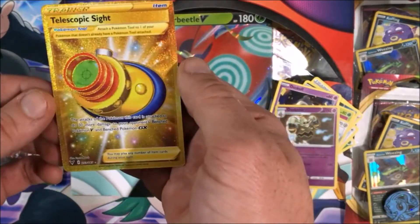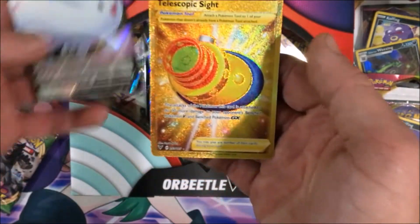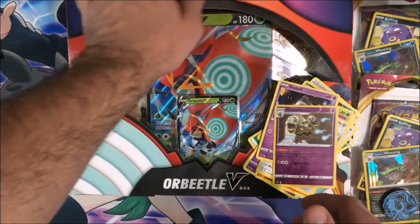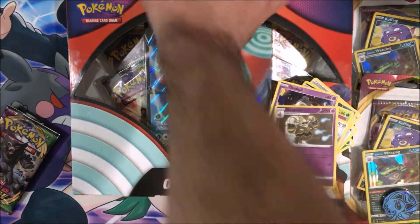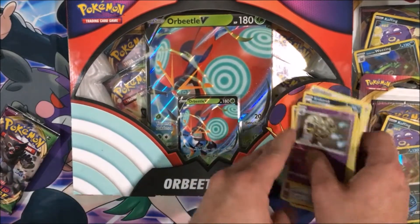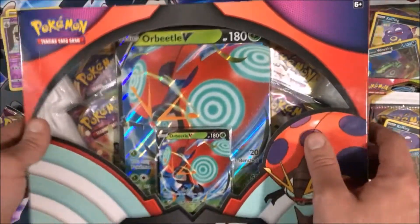I can't even right now. That's beautiful. Two packs in and we got two hits — our Togekiss V and our gold card Telescopic Sight. I will sleeve those up at the end and try to keep them nice. We did already notice that the Telescopic Sight centering is a little poor, but it's a gold card pull from a blister pack, so we can't complain too much. We must be ever grateful for our gold pulls.